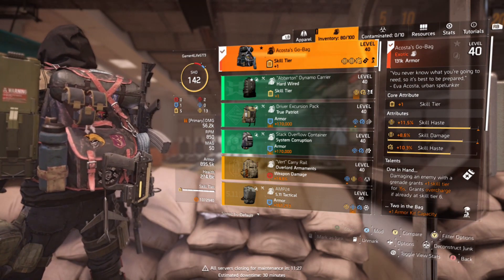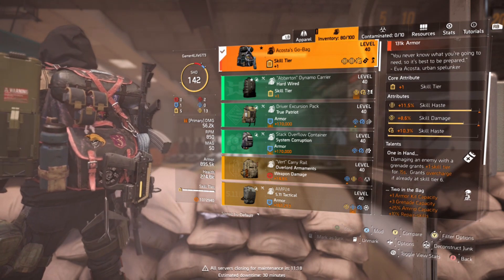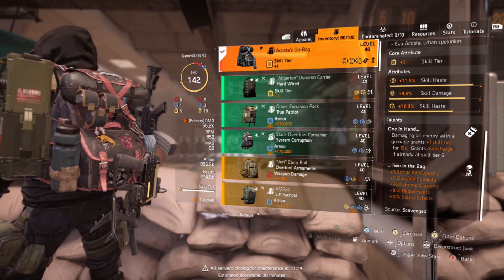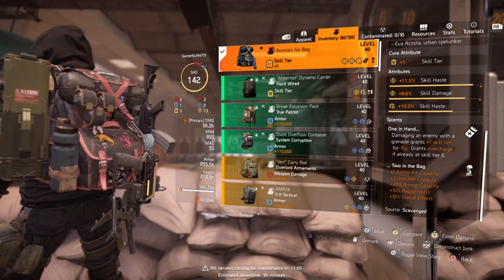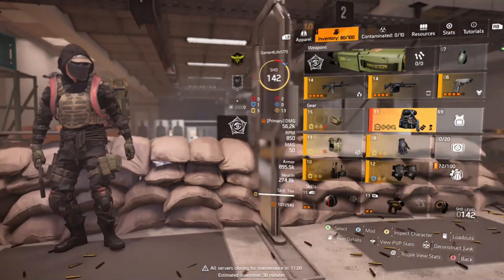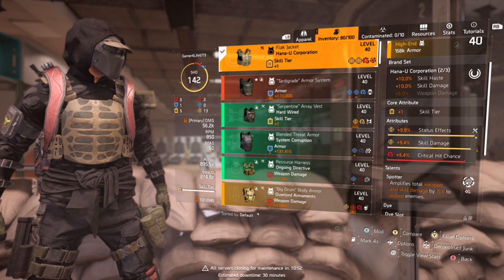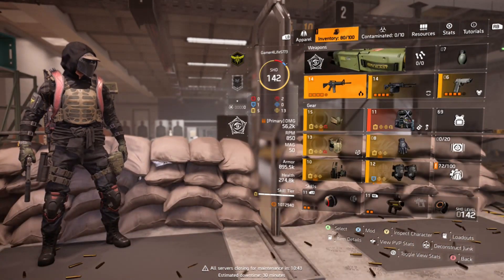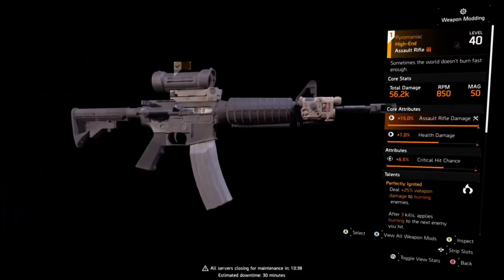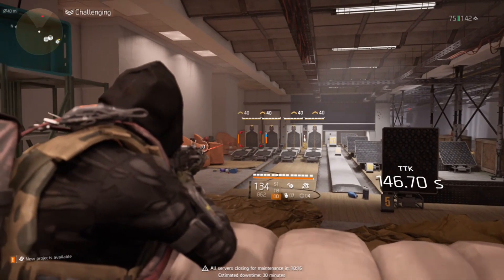One in the Hand: damaging an enemy with a grenade grants plus one skill tier for 15 seconds, and grants overcharge if already at skill tier 6. Two in the Bag: plus one armor kit capacity, plus three grenade capacity, plus 25% ammo capacity, plus 10% repair skills, and plus 10% status effects — the bigger reason I have this bag. On my chest piece, I have the talent Spotter, which amplifies total weapon damage and skill damage by 15% to pulsed enemies. That's another reason why I have the Technician — it gives me an extra skill tier and a mod for my guns: the Technician laser pointer, which pulses targets it's aimed at.